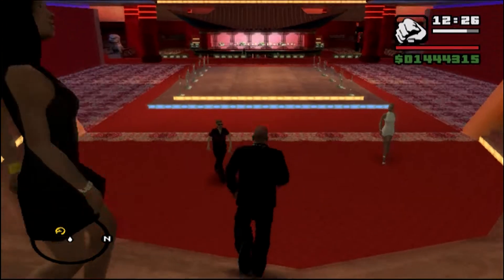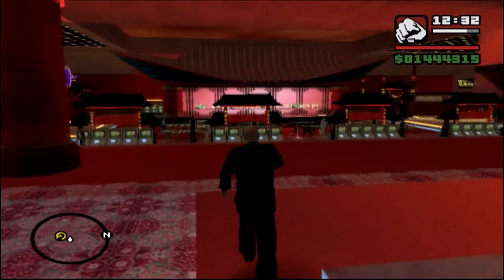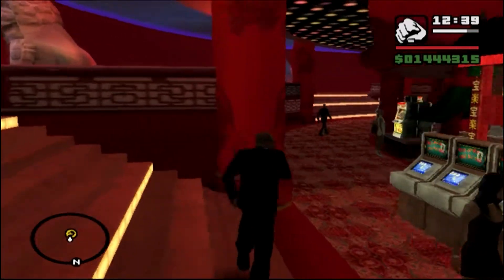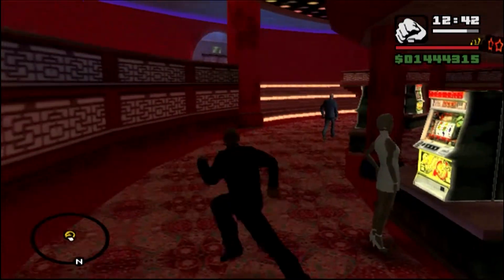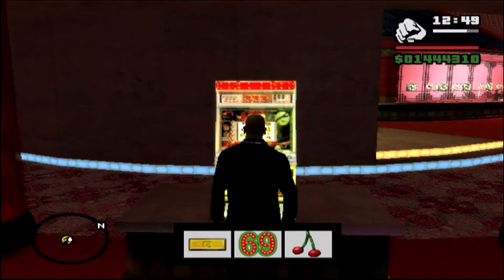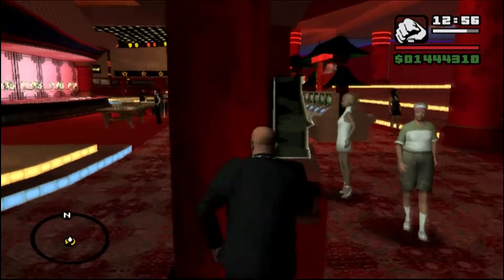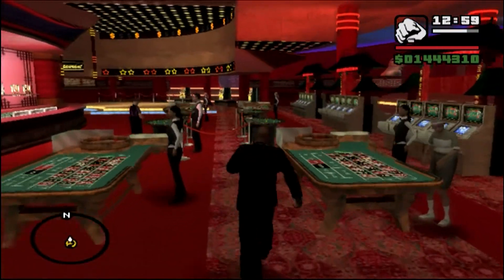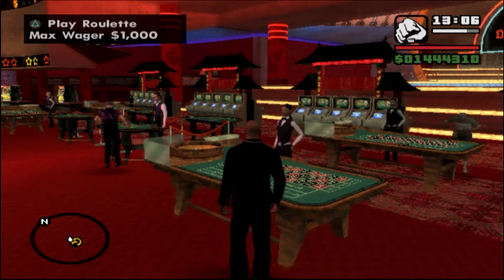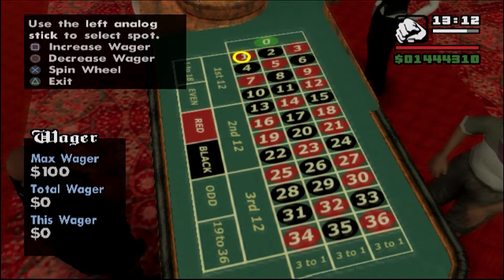We obviously have the next story mission there in the Mortal Kombat icon, but before we get to that, there is some stuff we can do here at the casino. It would be a pretty lousy casino if it wouldn't let us gamble, so let's give it a shot. Those horseshoes don't affect your gambling skill or your luck at the gambling tables or at the slots in any way, shape or form.